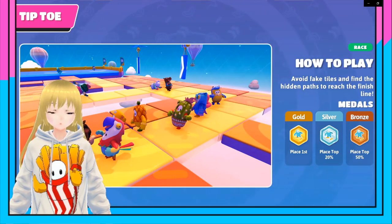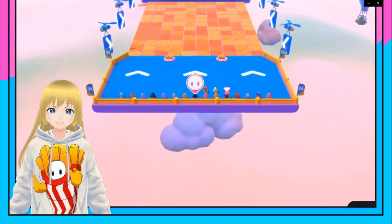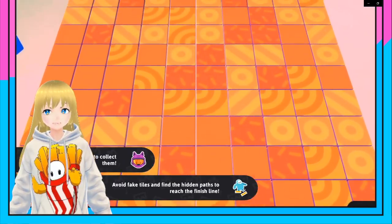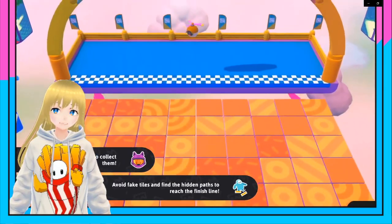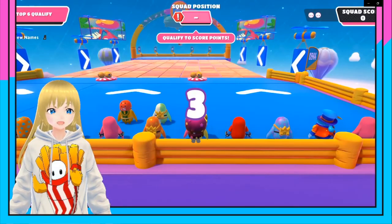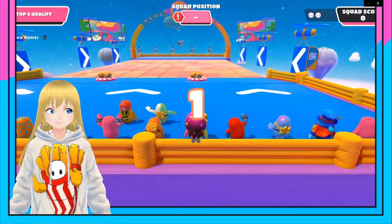Hey guys, it's you Moon. Hope you guys are having an amazing day. Today I'm going to help you out with how to find the Halo helmet hidden in the tiptoe stage in Fall Guys. So follow my steps and it should be super easy. Let's start.